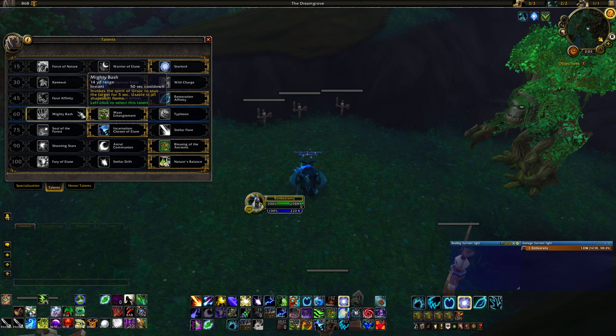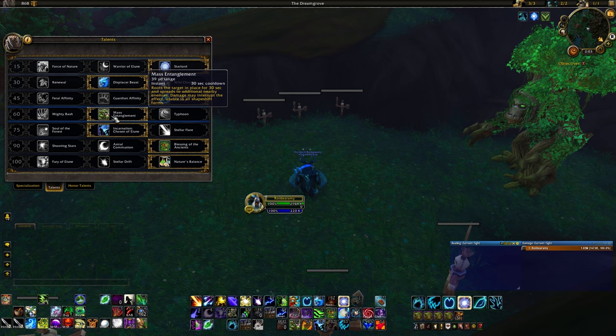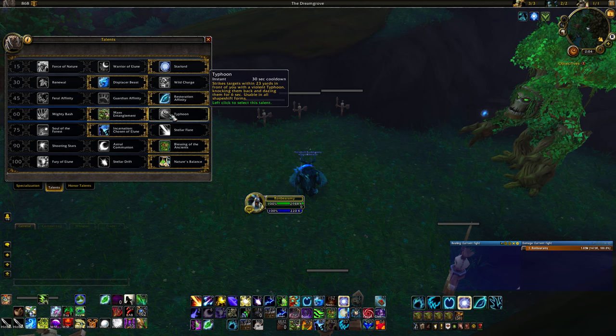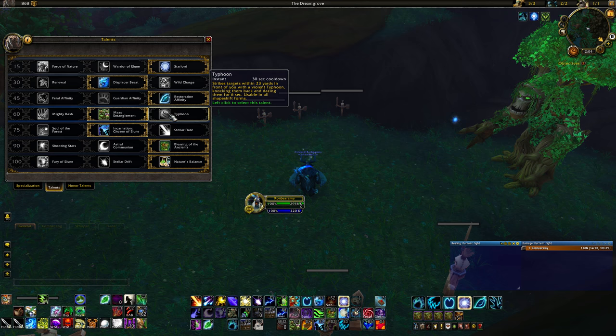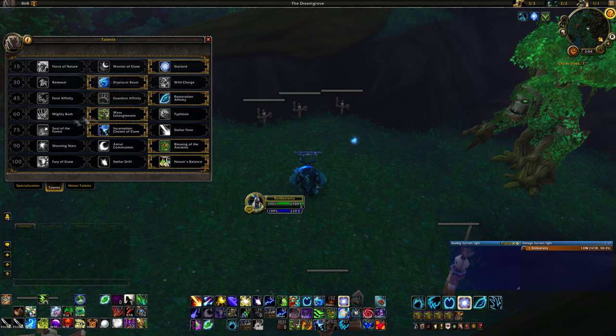Level 60 is all CC, completely up to you. Mighty Bash is a single target stun. Mass Entanglement is an AoE root on a 30 second cooldown. Typhoon is a knockback. Pick what you need based on what your Raid or Party Leader calls for.